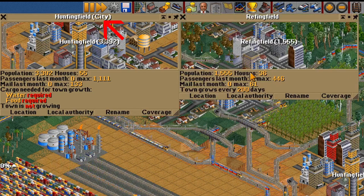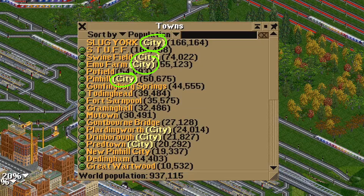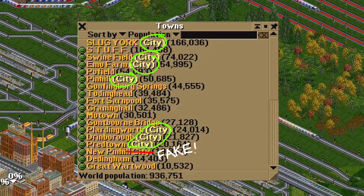That's how we can tell them apart. There is no way to convert a normal town into a city or vice versa, so we just have to make sure to pick a city if we want that 2x growth bonus.